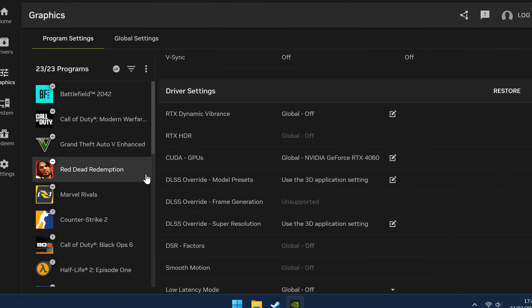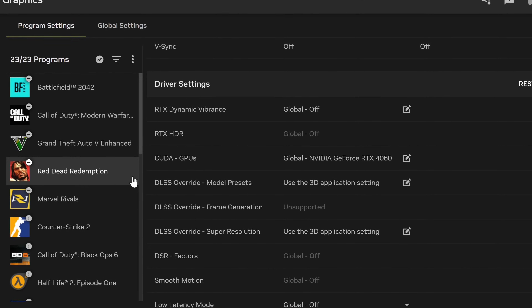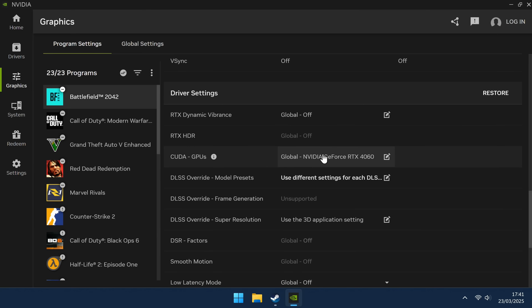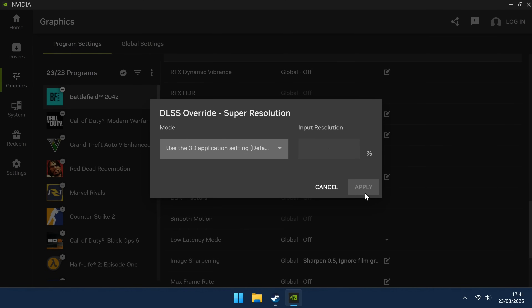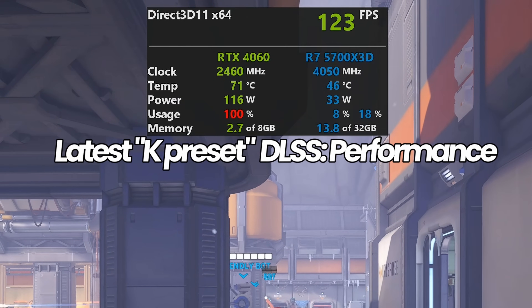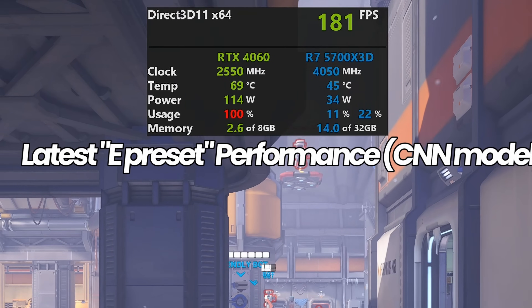If at any point you want to revert any of the changes you've made and go back to the stock settings with the standard version of DLSS that the game supports, go to the game that you've changed the settings for, go down to the driver settings, and change the model presets override back to Use 3D Application Setting, then select apply. If you changed any custom scaling options under DLSS Override Super Resolution, scroll to the top and select Use 3D Application and select apply again. This lets you easily go back and forth between DLSS 4 and the previous version.